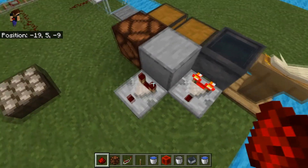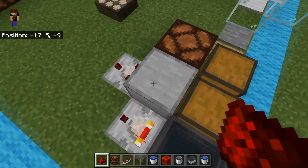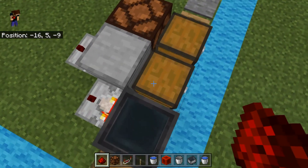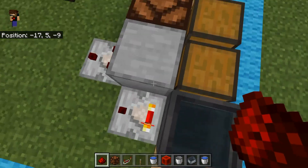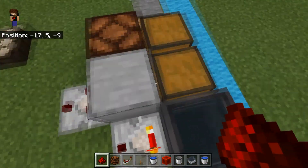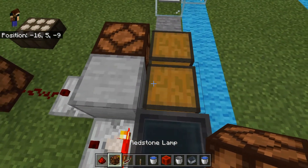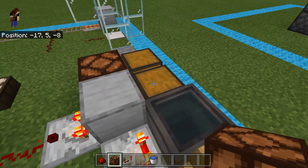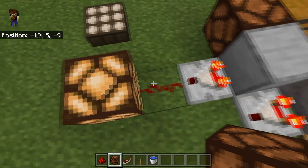There's a whole world of things that comparators can do, but that's a little more advanced. One other thing about comparators though: you can place a block in between them and the object they're measuring, and it will still read it. So you could put a block between the comparator and the cauldron, and it would still put out the signal. This chest is empty right now so there's no output, but if I put a couple of items in there, we get a signal. The more items inside the chest, the more of a signal you get off the comparator.